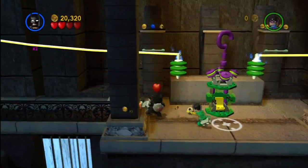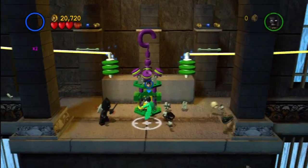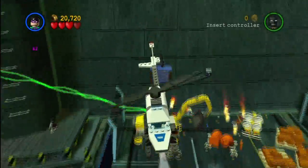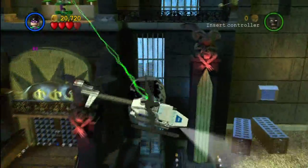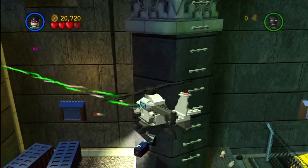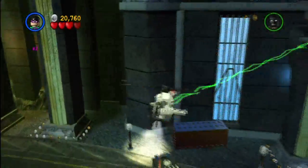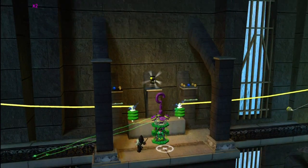Alright, there's an enormous amount of SWAT soldiers coming in. Now we get to mind control a helicopter — or a 'helipopter,' as I like to call it. What we need to do is shoot down all those cameras. That's two out of three. You've got to shoot down all those cameras, and once you've done that, your next minikit shall appear.